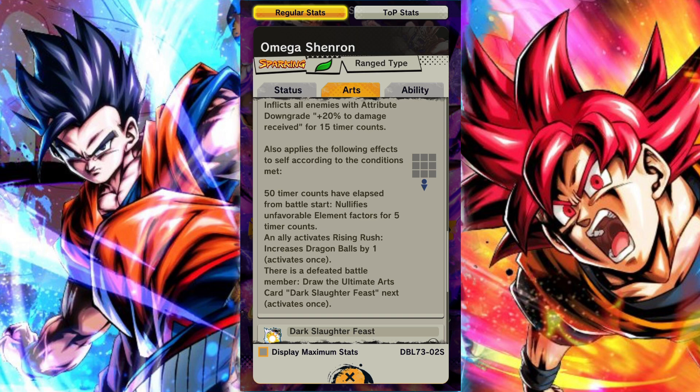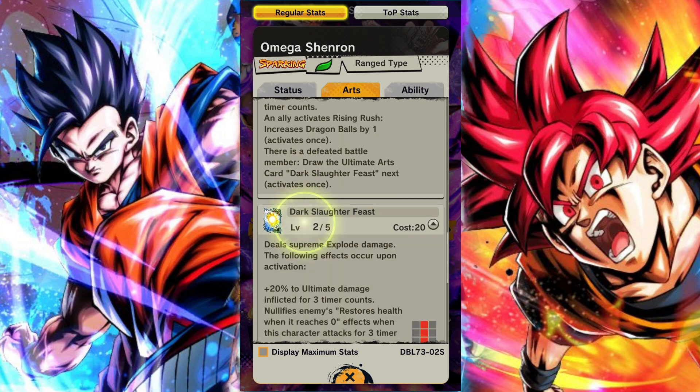Then on top of that, if they're inflicted with an abnormal condition - so that's poison or paralysis - he seals the enemy card slot up to one simultaneously and it cannot be used for ten time counts. He has poison and paralysis coming out of his ears.